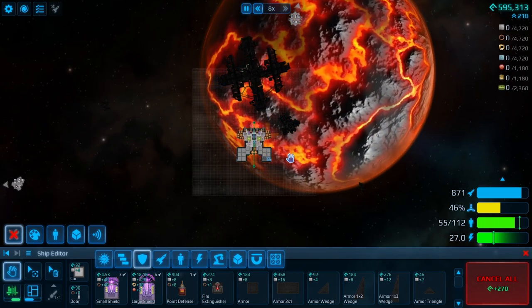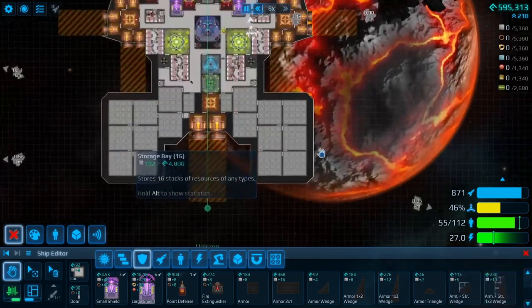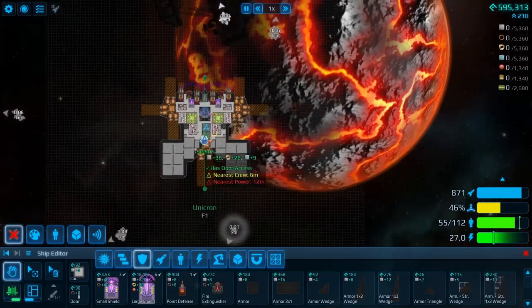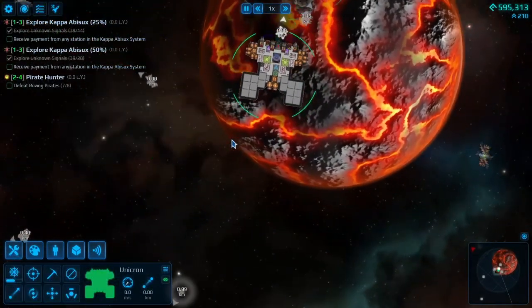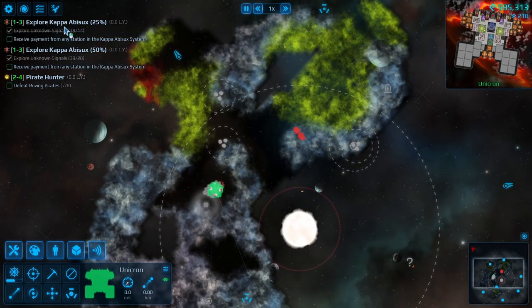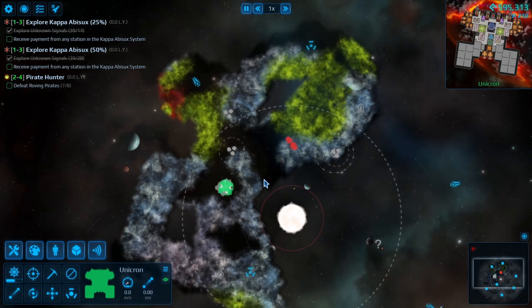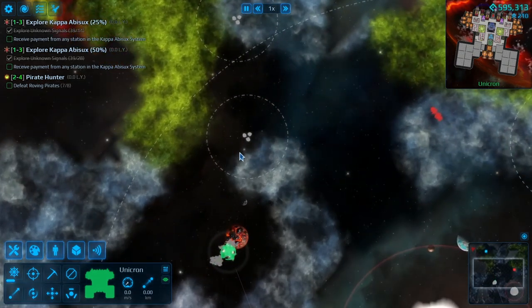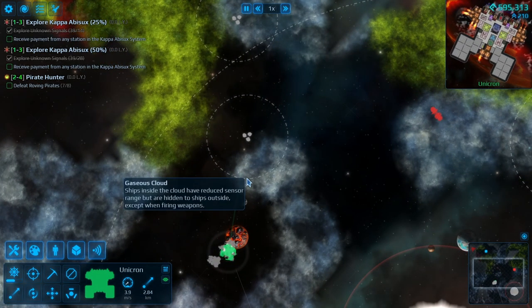Alright, so we're done playing around? Awesome. Let's get out of here. First things first, we do have two quests in the previous star system. So I'm going to fly there very quick and get some stuff. I'm going to go get some fuel along the way too.